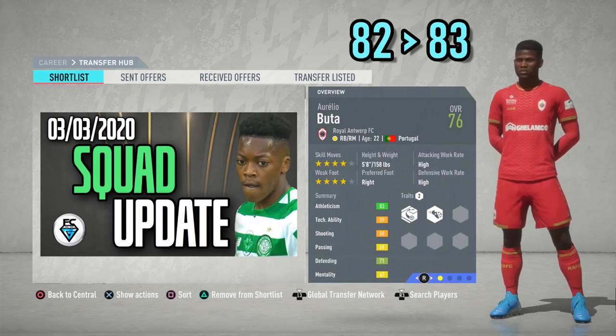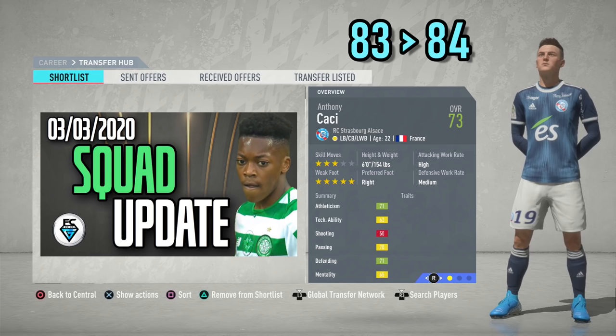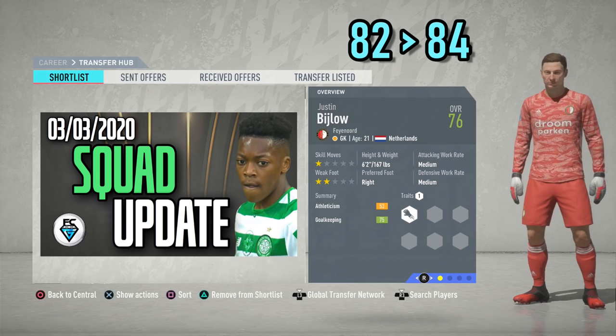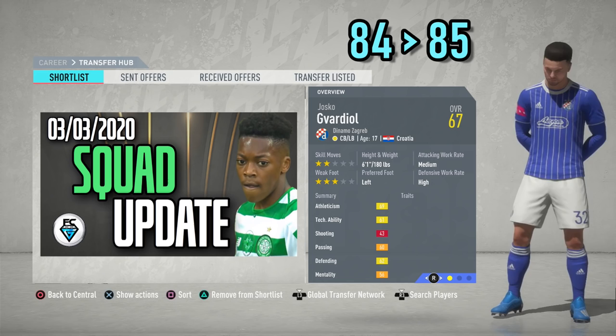Aurelio Buter from Royal Antwerp, who can play right-back or right-midfield, 76 overall, increase of potential by plus one. Anthony Cacci from Strasbourg, who can play left-back, centre-back or left-wing-back, potential increased by plus one up to 84. Justin Bijlo, the goalkeeper from Feyenoord, 21 years of age, 76 overall, potential upgraded by plus two up to 84.